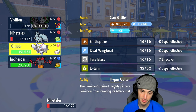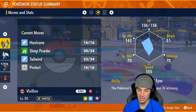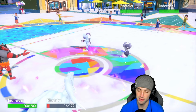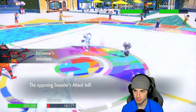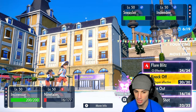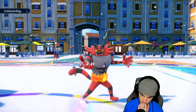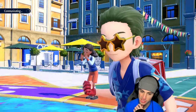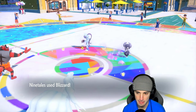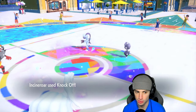Ninetales actually survives — that's big time. I can't outspeed Sneasler so I'm going into Incineroar. I could fake out Sneasler but I keep forgetting about the terrain. I could terastallize Incineroar with fire to get more damage, but close combat isn't even going to KO me so I'm fine. I'll rip another blizzard and see how this plays out — I am terrified of Sneasler, it's just so good. Sneasler protects — fine turn for us, doubling down into Indeedee. Indeedee should die with tailwind up, and yep, bye bye Indeedee.